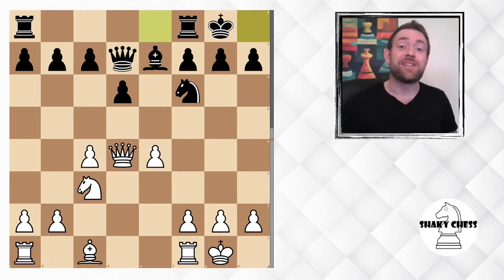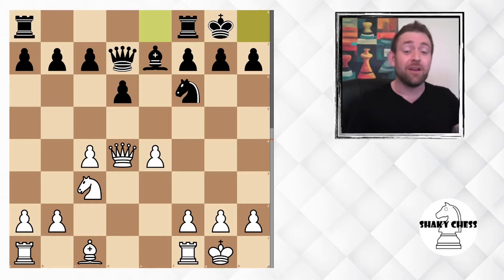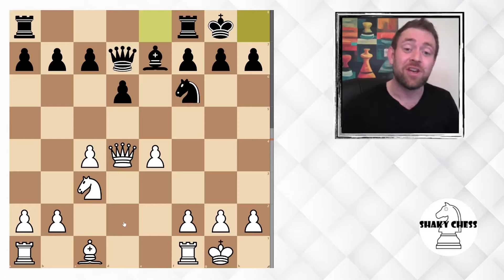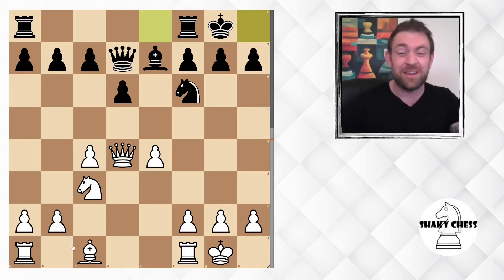So here we have a game from 2006 between Bujikevic and Crits - again sorry if I pronounced it wrong. It is white to go. Let's have a little look at the positions. Both castled off to the king's side - nice and safe. We're pretty much fresh out of the opening here. They do have their rooks connected, ours aren't. And we have this bishop who's just kind of in the back, not doing too much.